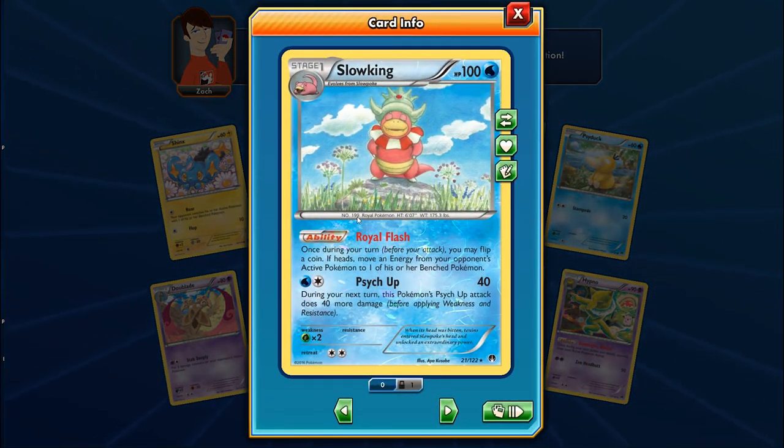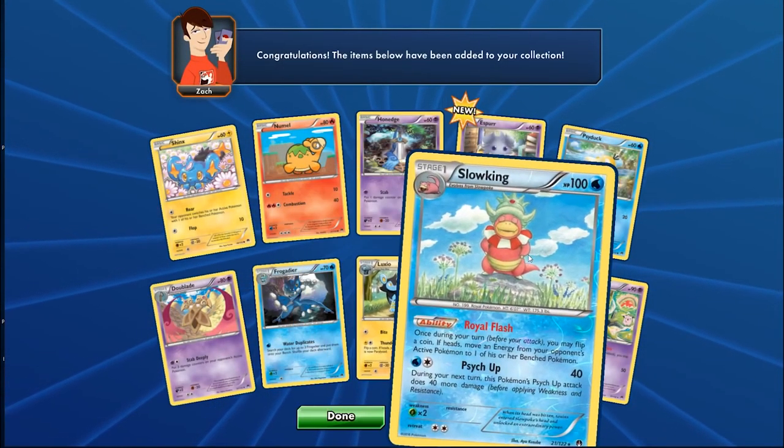Slowking has Royal Flash — once during your turn before you attack, flip a coin; if heads, remove an energy from your opponent's active to their bench. It's conditional since your opponent needs energies on their active. You could combine this with Sylveon's Curly Ribbon to move energies from the active to the bench, though if there are no bench Pokemon the ruling is it wouldn't work — you'd be moving energies to nothing.